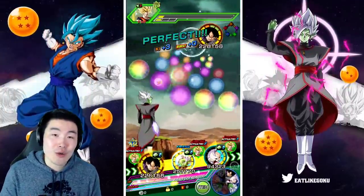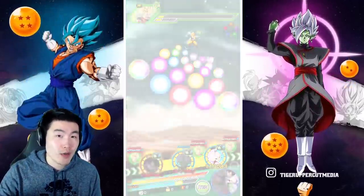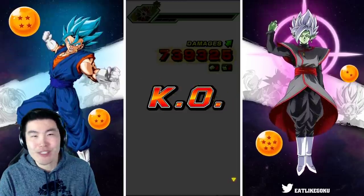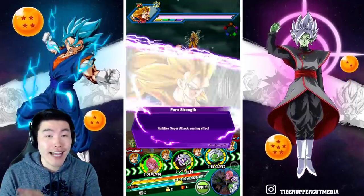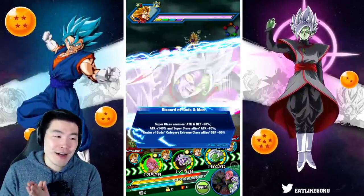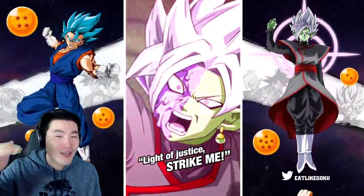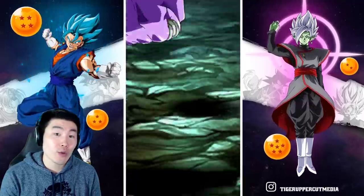As far as where he ranks among the Dokkan Fest Extreme Z Awakenings out there, I would put him in the same tier as maybe Omega Shenron and Super Saiyan 3 Gotenks — like, good EZAs but not busted EZAs. I consider busted EZAs to be like Vegito Blue, Int Janemba — really, really freaking good. He's not quite there. I want to put him in that upper echelon of Extreme Z Awakenings, but he's in that tier just below. He's really good; I just wish they could've given him some more defense. That's the only gripe I really have about him.